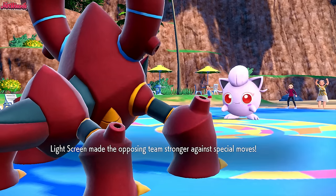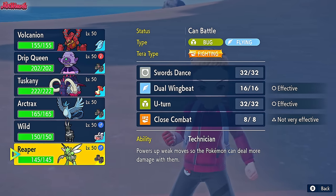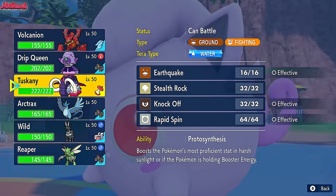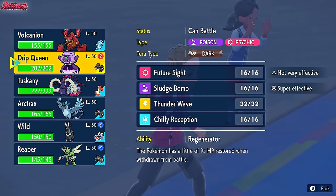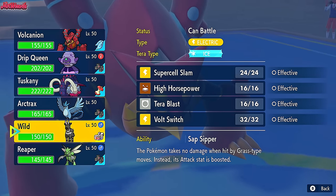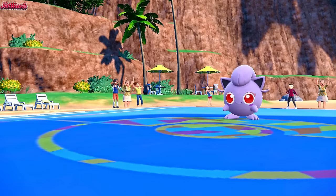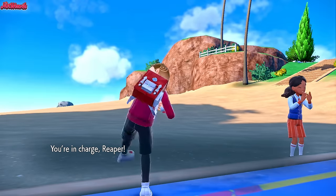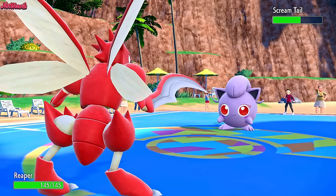They're probably going to go for a Reflect the next turn. So we'll switch out into something more accustomed to finishing this thing off. I have Great Tusk, but this is a tough one because the Light Screen is up and we're going to get a Reflect next turn. I'm going to go into Cypher - Cypher can handle this no problem, and then U-Turn on them. So we'll go Cypher now.